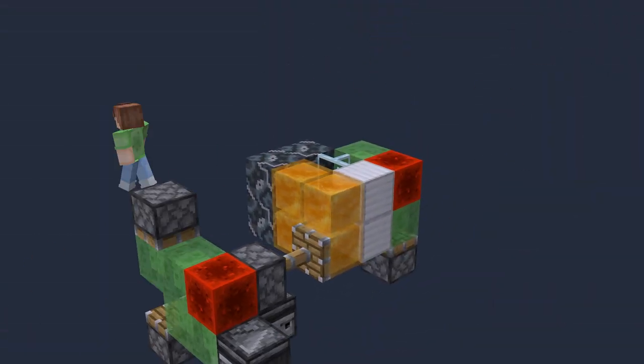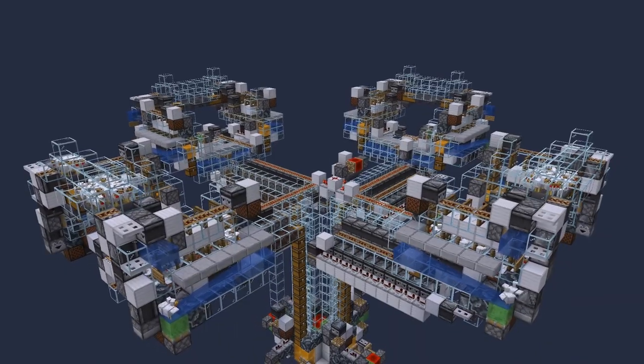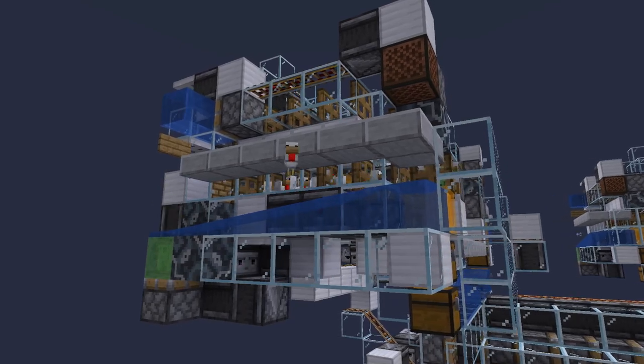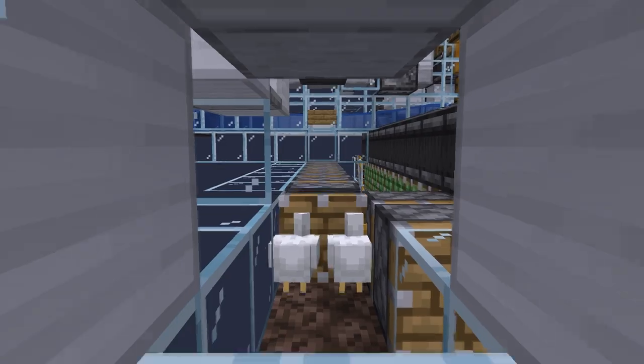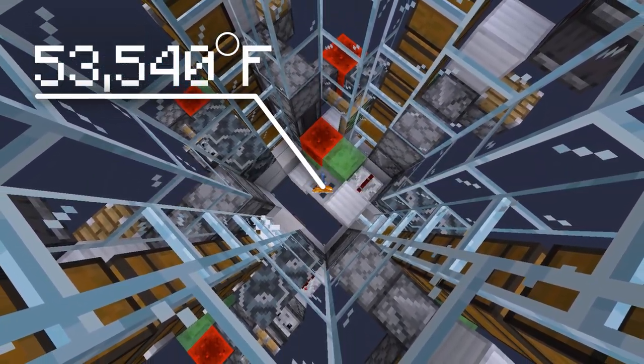After redoing the killing chamber and duplicating the main growth system three more times, it now looks absolutely incredible. Chickens are born and then forced to be in a loop until grown up, then separated from their crowd to be put into a tunnel which transports them to the wrath of 53,540 degrees Fahrenheit.